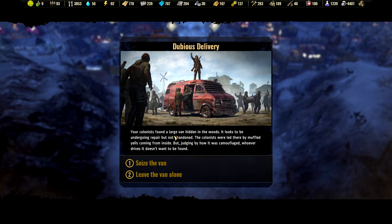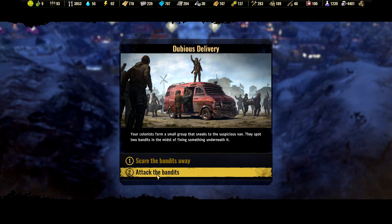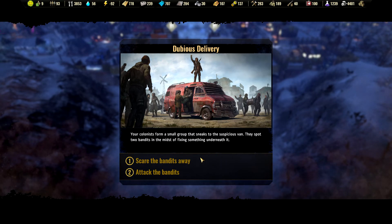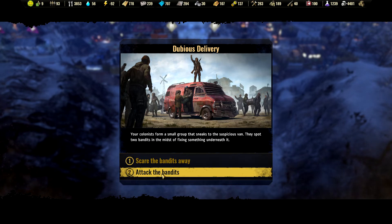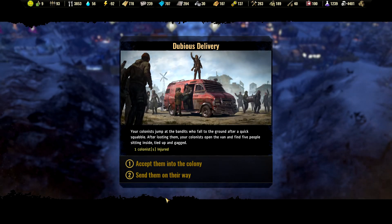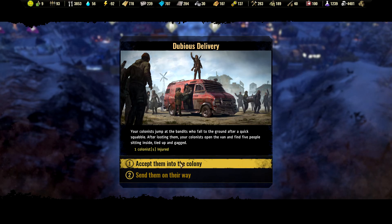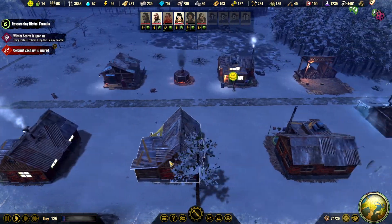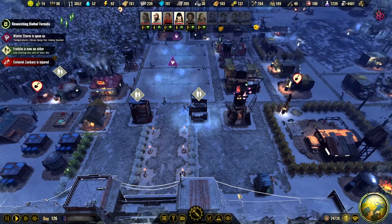Dubious delivery — your colonists found a large van hidden in the woods. Judging by its camouflage, whoever drives it doesn't want it to be found. We will seize it. Your colonists sneak into the van — there are about two bandits in the midst of fixing something underneath it. Let's attack them. The colonists jump at the bandits who fall in a quick squabble. After looting, they open the van and find five people sitting inside tied up and gagged. We will accept them into the colony because we have some new lovely houses for them.